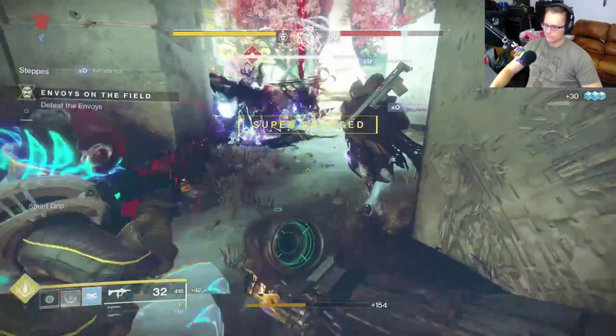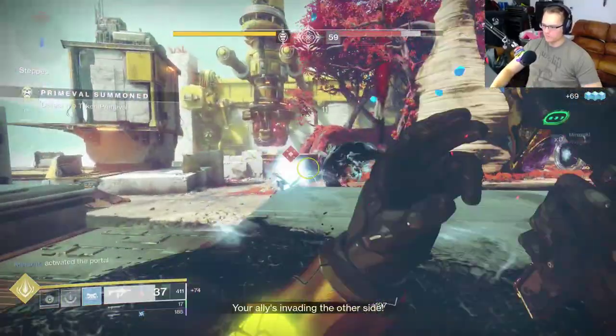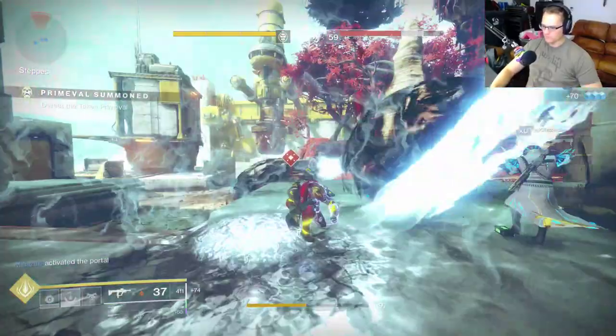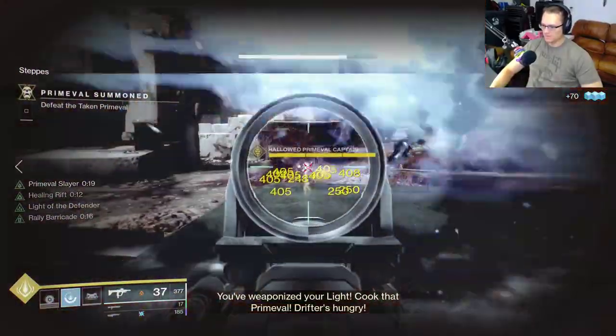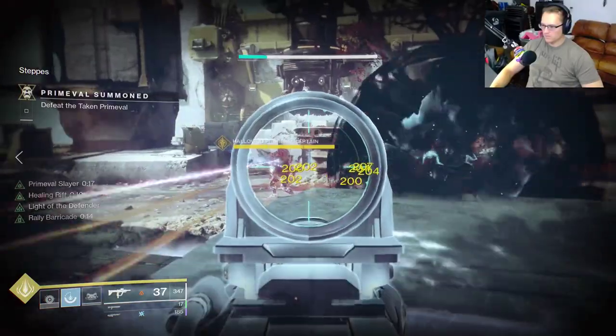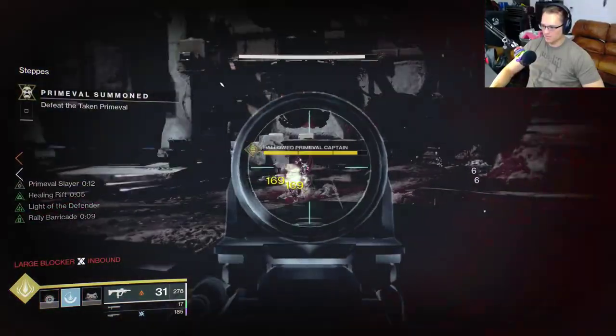I wouldn't worry too much about the Recluse because if you remove the Recluse's ability to auto-reload for DPS it's not a problem — like this is when it becomes a problem. I feel like the Mini Tool in this situation does more damage just because it's got some more range.